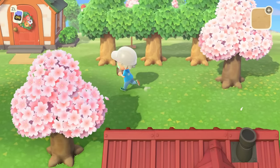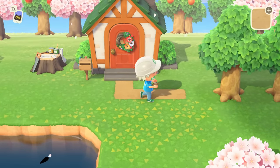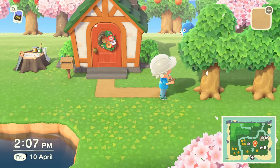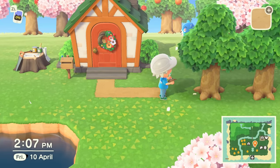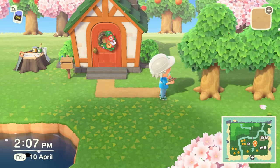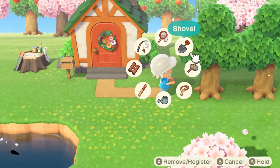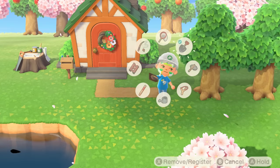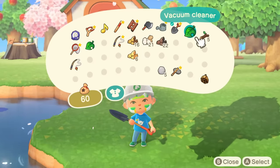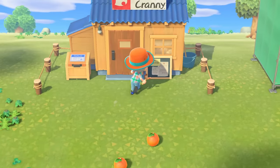You'll continue to give creatures to Blathers to eventually get the museum itself. Once you've done that with Tom Nook, that will move him on in terms of the process. The whole Blathers thing is kind of a side thing when it comes to unlocking paths. But once you've got Tom Nook moving on, you'll be able to pay off your island experience, which costs 5,000 Nook Miles, and you'll then get to take out a loan for your house. Your house will get built in time — it takes one day — and that will open up the opportunity to talk to Tommy about building a shop.